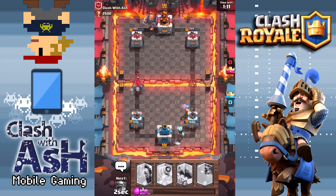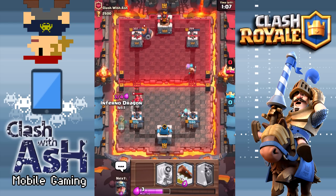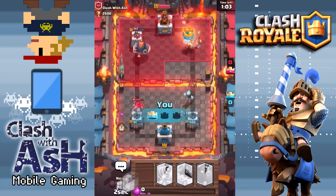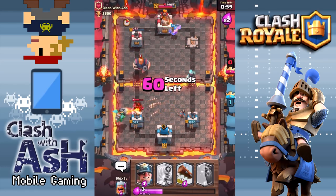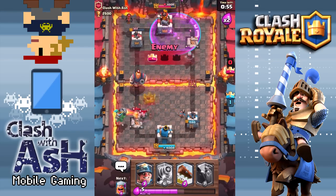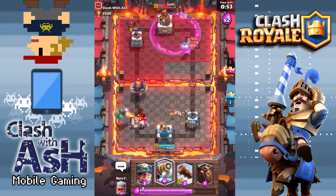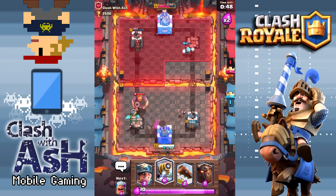So guys, that is the new Inferno Dragon card. It looks like a really OP card. So many cards right now in the meta rely on either the Giant or some heavy tank. And then to counter that, we're starting to see a ton of Lava Hound decks, especially in the last week or two. But I think everything's gonna change all over again now because forget about the Giant Bowler decks — those are definitely going to take a hit, and it will be so interesting to see how this card impacts these air decks.